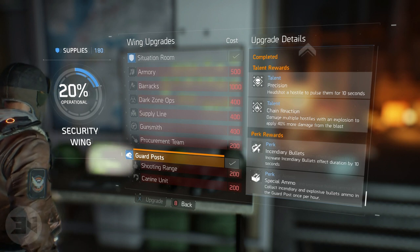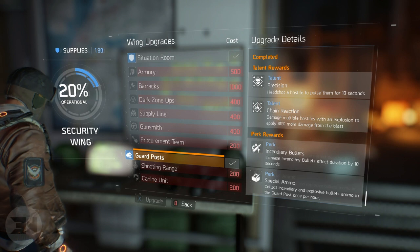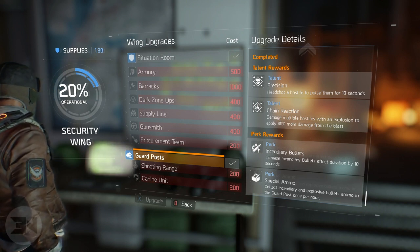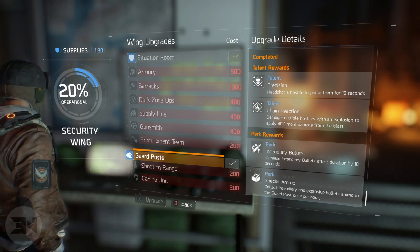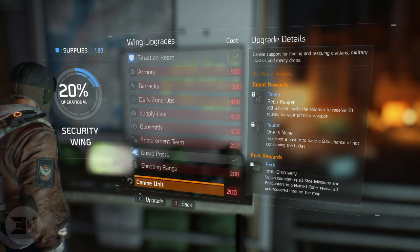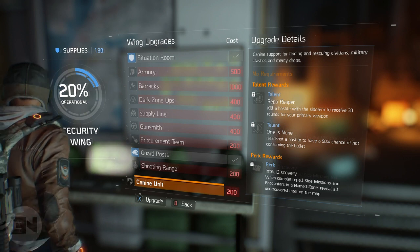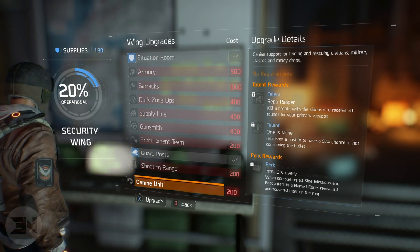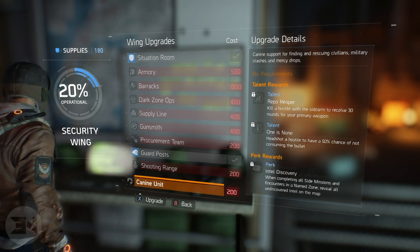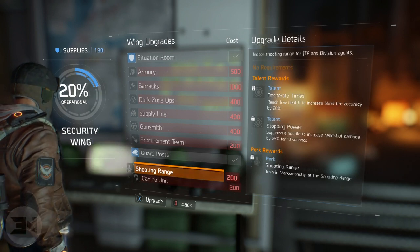You also get an extra perk which collects incendiary and explosive bullets from the guard post once per hour, so you can come here and pick up ammo to gain the benefits of that perk. I would also look into canine unit, which is intel discovery — when completing all side missions and encounters in a named zone it reveals all the intel nearby on the map, making it easy to find, collect, gain XP, and unlock appearance items.